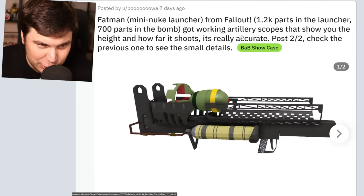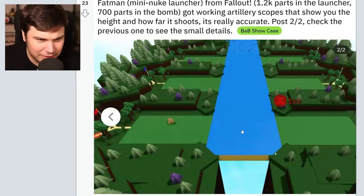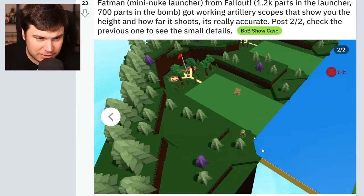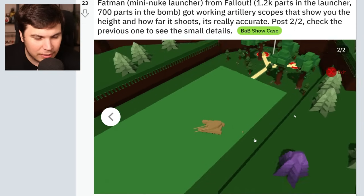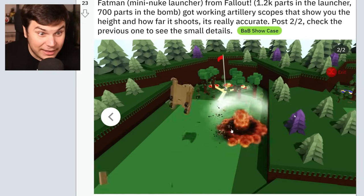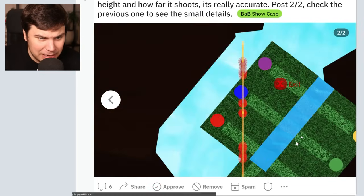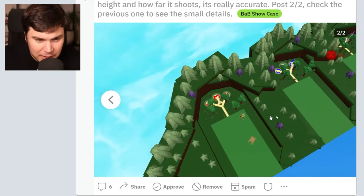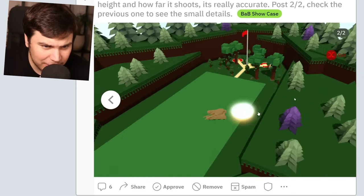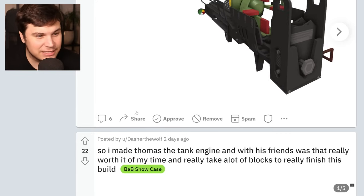Fat Man — mini nuke launcher from Fallout. Is this like a handheld nuke launcher? Wait, he's like targeting a plot. Oh my god, like he just targeted something and I was going — oh my god. Okay wait bro. Oh wait, it didn't explode. Oh but wait — it actually made like a nuke thing. Like when it exploded, you know what I mean? Are you kidding me? Look at this, the way it blows up is nuts. That is actually really, really cool.